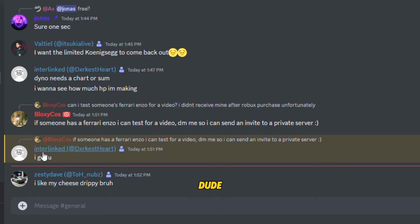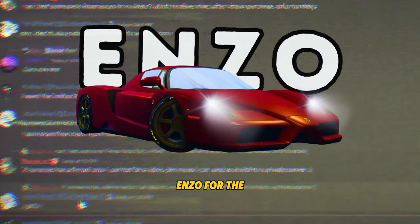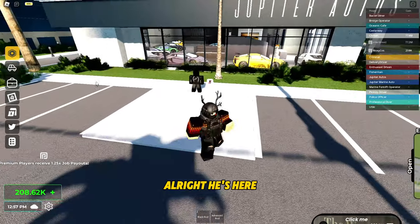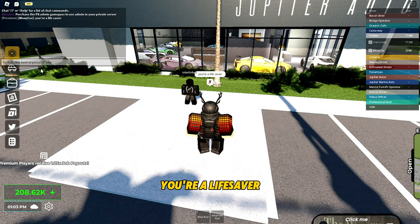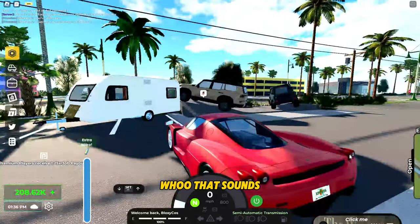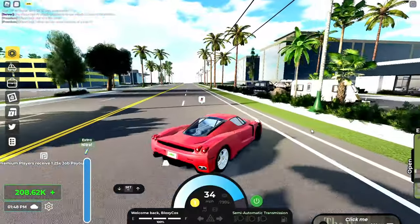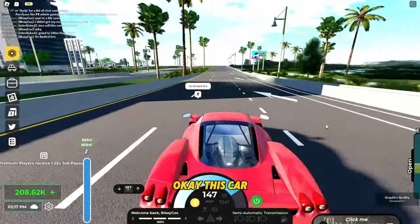I still did not get my Ferrari Enzo, so I'm going to test someone else's. Shout out to this dude — Interlink, or add Darkest Heart — he's letting me use his Ferrari Enzo for the video. Thank you so much, bro. Oh man, you're a life saver. Oh, that startup sound is amazing — this is a little bit quiet I would say, but the car is awesome.